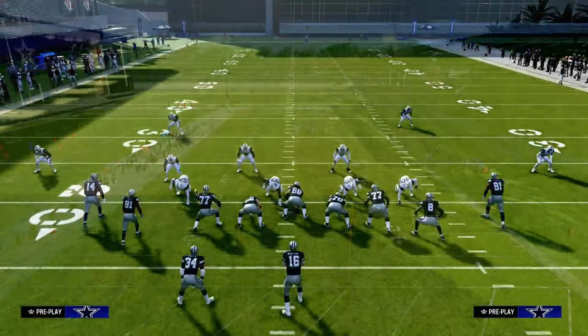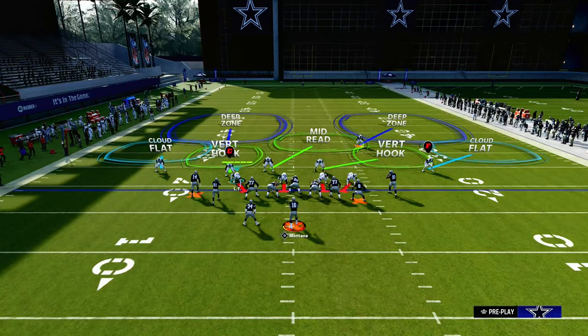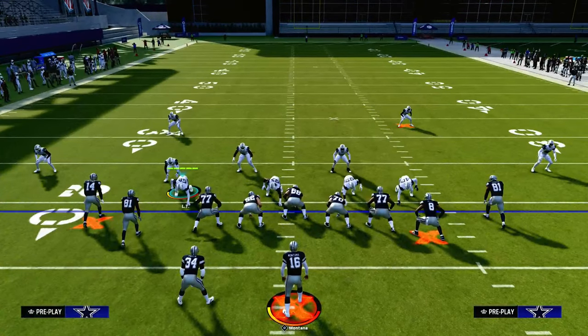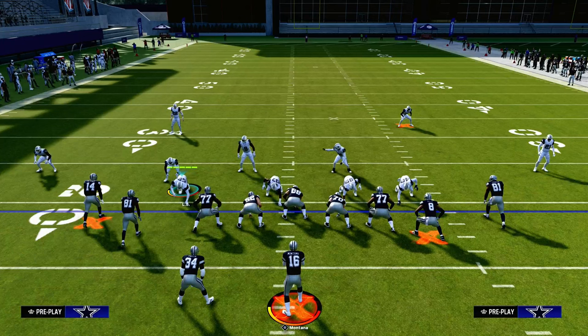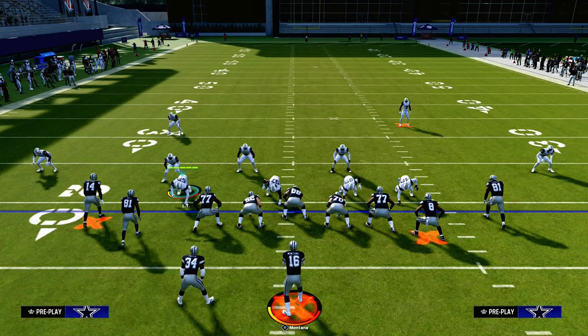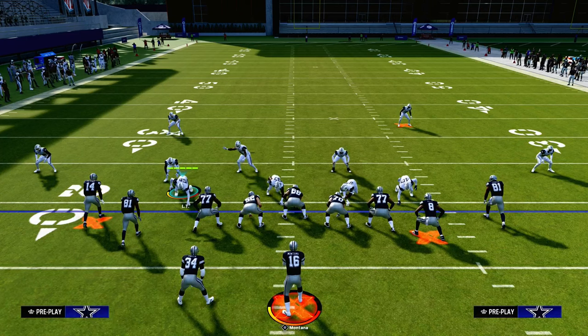Do it out of cover 2 — I think it's easiest, but you don't have to. It's just that you already have the cloud flats. The main thing you want to do when running Mabel coverage is really emphasize the use of the short side cloud flat. If you look at this formation, the ball is on the left hash mark, so there's more space to the right side of the field.